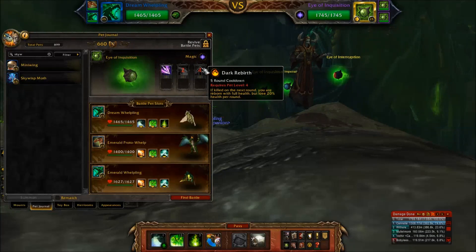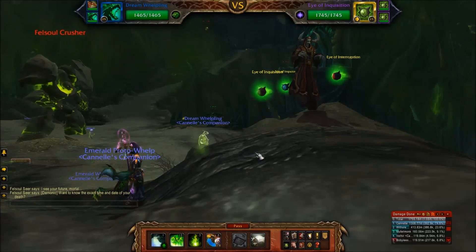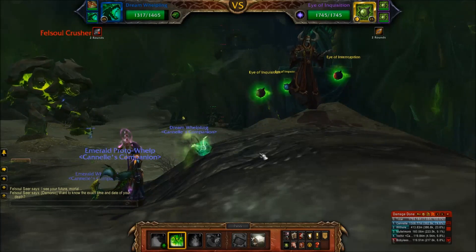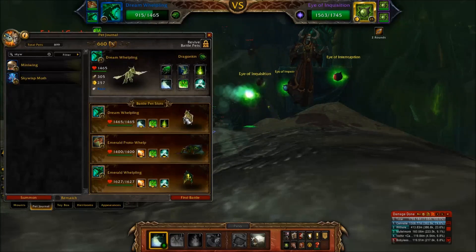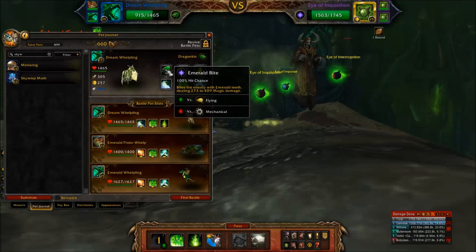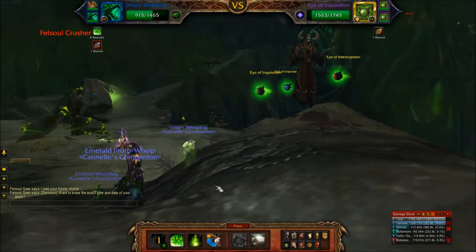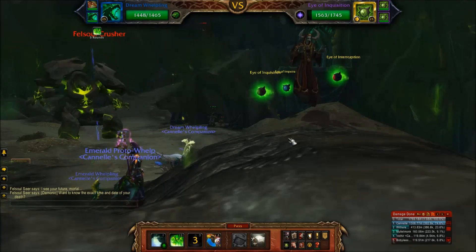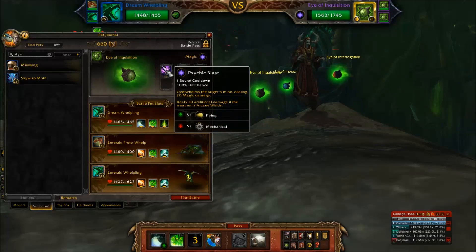Starting off, he'll probably use Drain Power — that makes sense. With Dream Whelpling I'm going to put up my defenses with Emerald Presence so I can last longer, and attack with Sleeping Gas — that's my only dragon-type attack. The other one is Emerald Bite, which is a magical-type attack. Sleeping Gas has a one-turn cooldown, but I can use Healing Flame in the meantime.